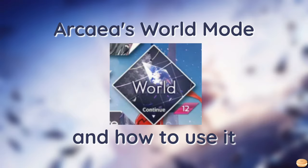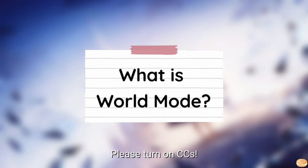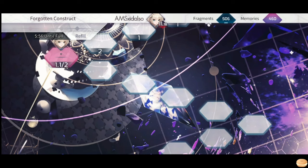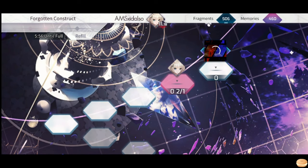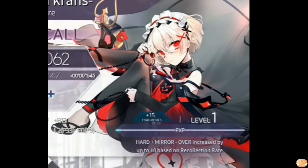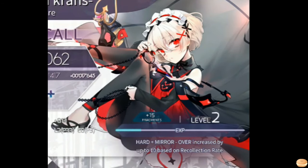Arcaea's World Mode and how to use it. What the heck is World Mode? It's this big diamond button you see in the middle of the menu screen. This mode contains maps where you can progress to get rewards such as songs and partners. This is also where you get to level up your partners to maximize their stats.